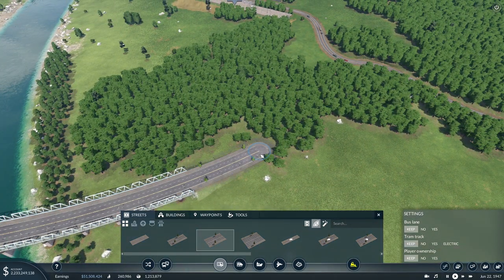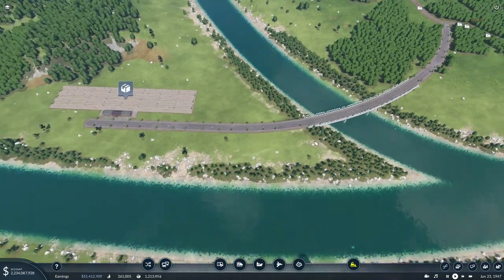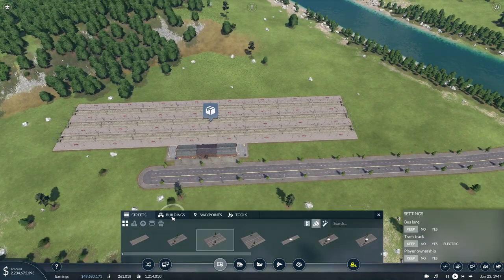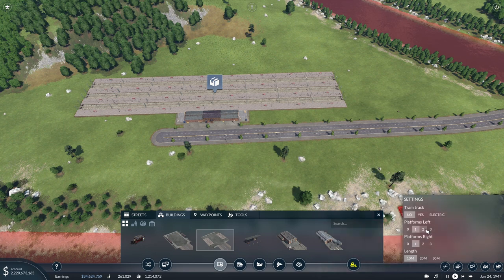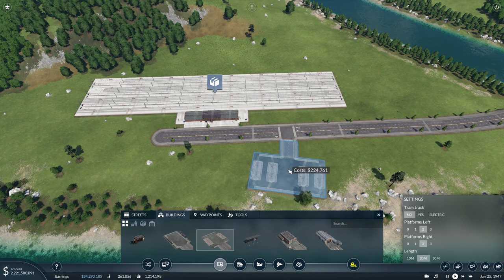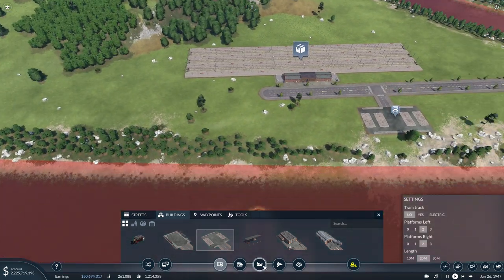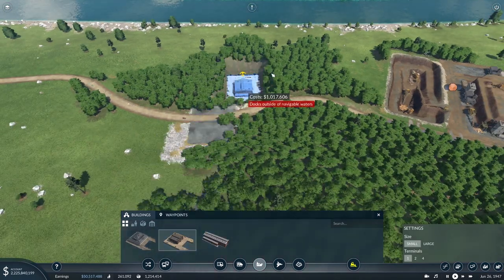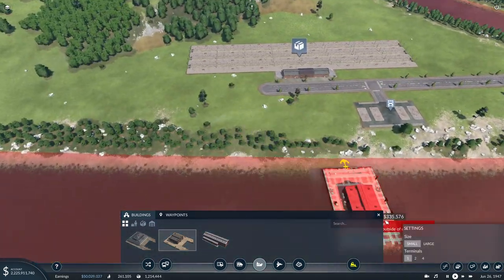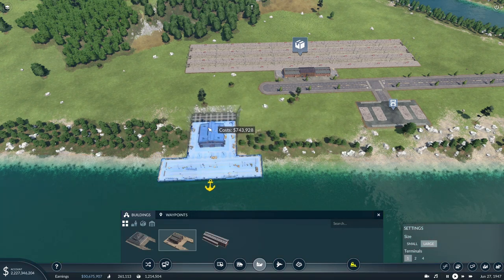We just need to connect this up to that road there. So now we have this in here, we can place down a truck station. We'll want it to be fairly large, so we'll do two platforms on each side and make it 20 meters long. We'll give it some space for eventual expansion. And then we will want to add a cargo harbor — probably a large one.